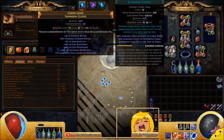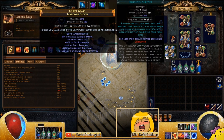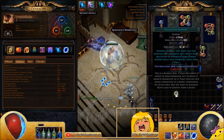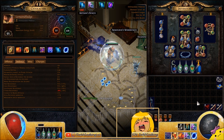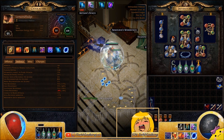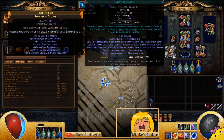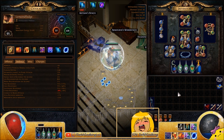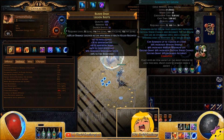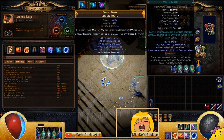For aura setups: Wrath, Blasphemy Assassin's Mark, and Enlighten. You don't actually need Enlighten — you'll be fine without it as long as you're good about using your mana potion or Vaal Clarity. Wrath gives more lightning damage with spells, which is a huge damage boost. Blasphemy Assassin's Mark means enemies take increased crit damage and have an increased chance to be crit. I also have CWDT Ice Golem, Increased Duration linked with Vaal Clarity, and a Decoy Totem for boss fights.